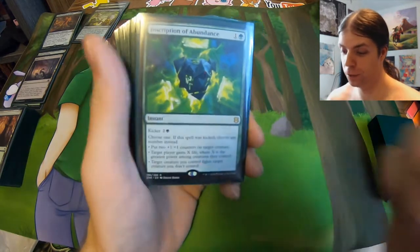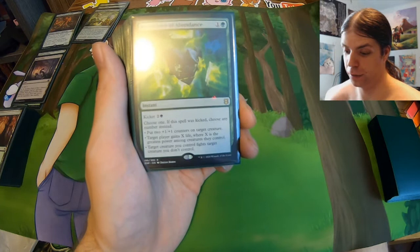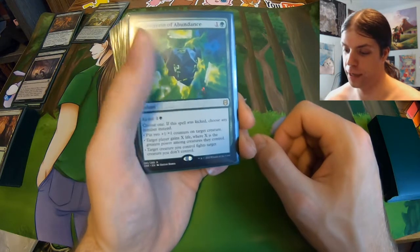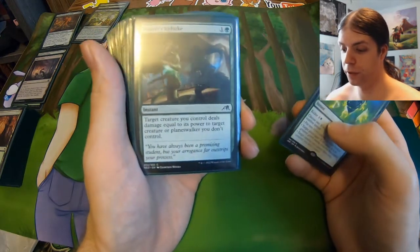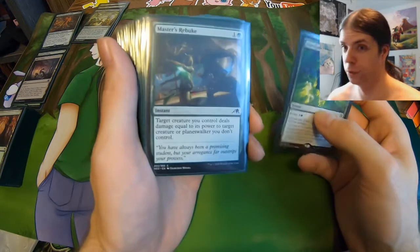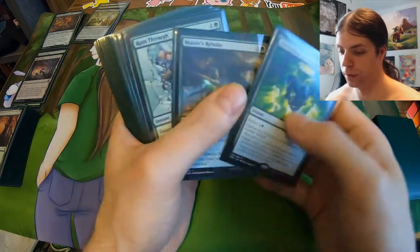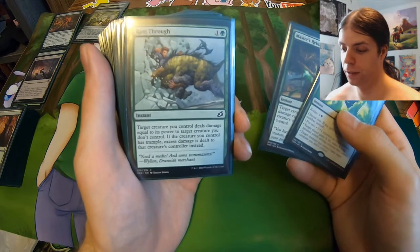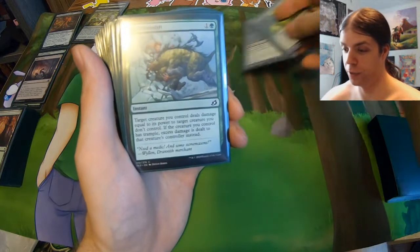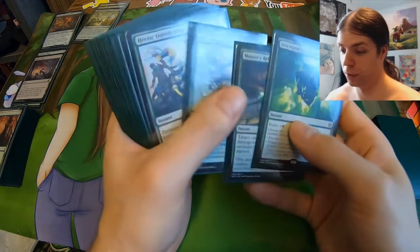Here we got Inscription of Abundance — a two mana instant that you can pump three additional mana into by kicking it and get a bunch of extra effects: put counters on your creatures, you gain life, a fight effect, and if you kick it, you get all three of those, which can be very nice. Master's Rebuke — a two mana fight spell, though you're the only one inflicting the damage, so it's like a two mana removal spell under the condition you need a creature. Very nice card because it also targets Planeswalkers. Ramthru is the counterpart — can't hit Planeswalkers, but if your creature has Trample, it can redirect that damage to the opponent, so nice removal and also a way to burn the opponent.